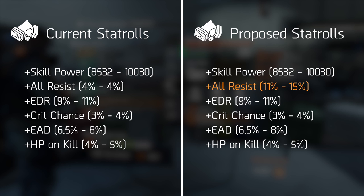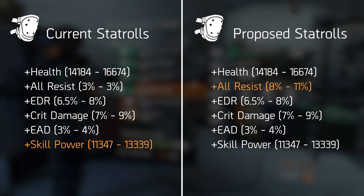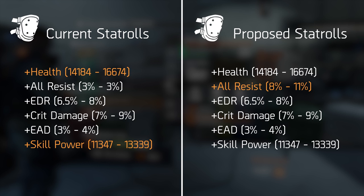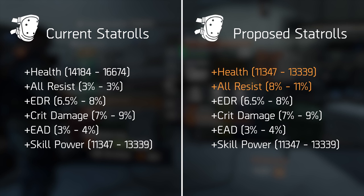For the mask, taking the all resist change into consideration, it looks pretty good — every stat is valuable. Moving to the kneepads: there's a discrepancy between skill power and health rolls. Both electronics and stamina give 30 health or skill power per point — assuming the new stamina change goes through — so why is the health roll here higher than the skill power roll? For a true min-maxer there's only one option, and that's health. Either reduce the health roll to match skill power or increase skill power to match health — just make these two values identical.